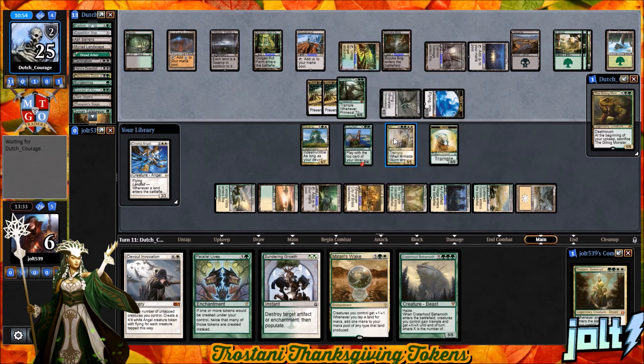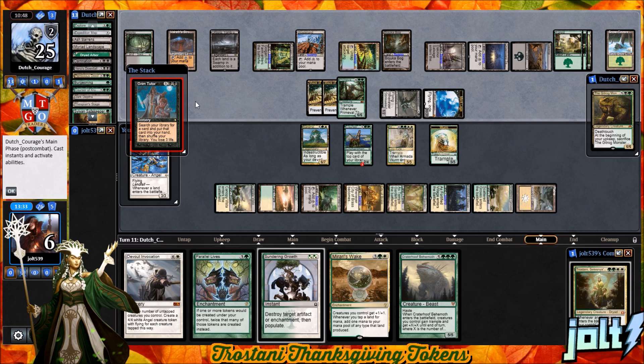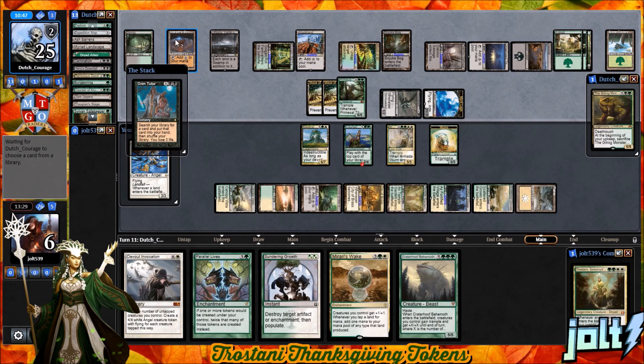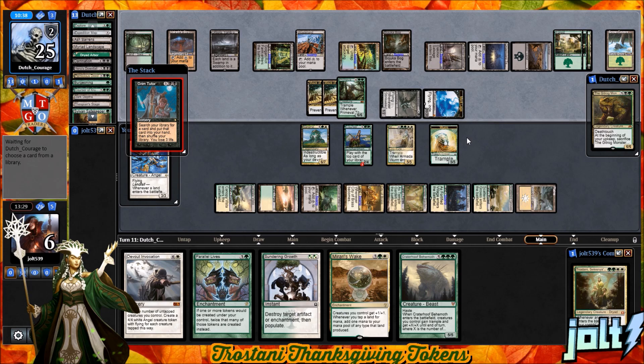If they do go for Languish, Maze is 5/5 so we're going to be okay. Our opponent goes for Grim Tutor — they've got a lot of options with nine mana. We'll see if they show for it. Either way, we're still going to try and jam Mirari's Wake. We're looking at eight mana — we have just enough for Crater Hoof. We can simply just cast that. Unless we're looking at a board wipe or something like that, we have to watch out for that.